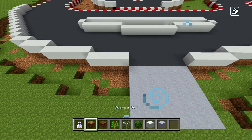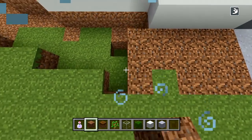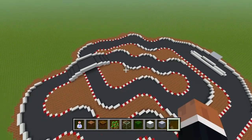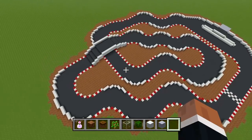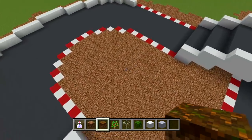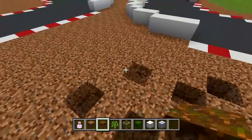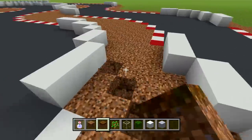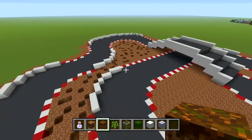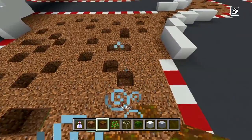I'll show you how to do the mixture between the podzol and the coarse dirt, and I also have some bushes we can add a bunch of detail with, along with some saplings. I went around and filled in all that empty space with coarse dirt. Now I'm going to cut out some random holes within the coarse dirt and replace them with podzol so we have a little texture to the ground. Something like this — all these holes are going to be filled in with podzol.